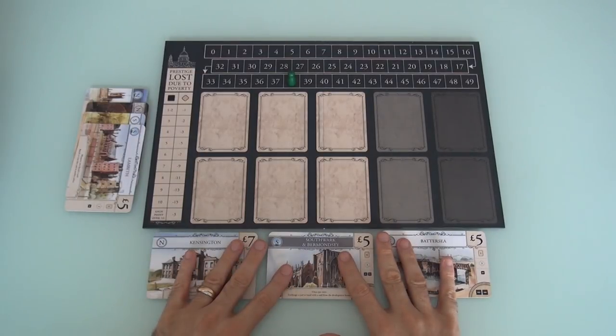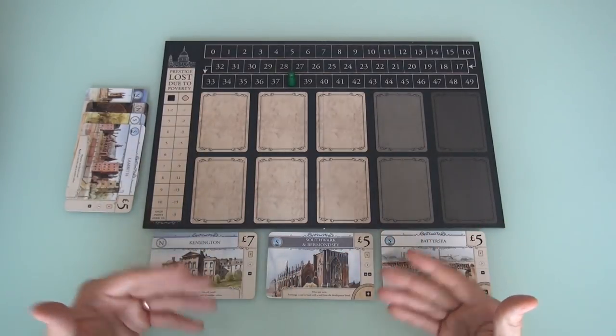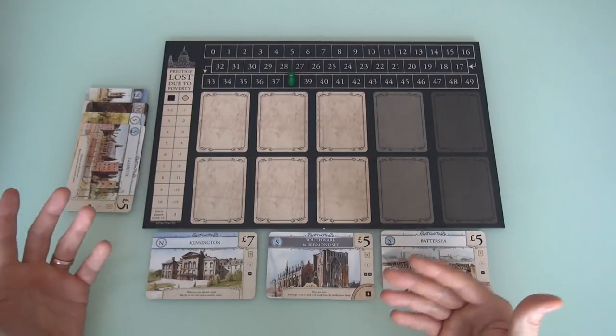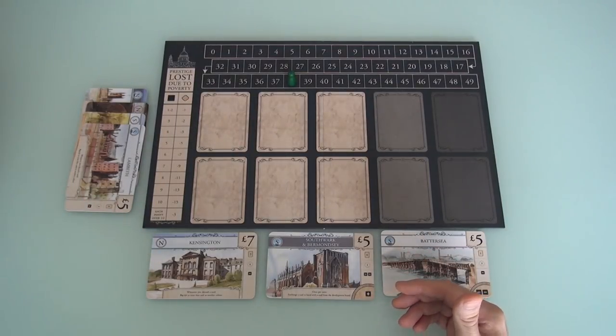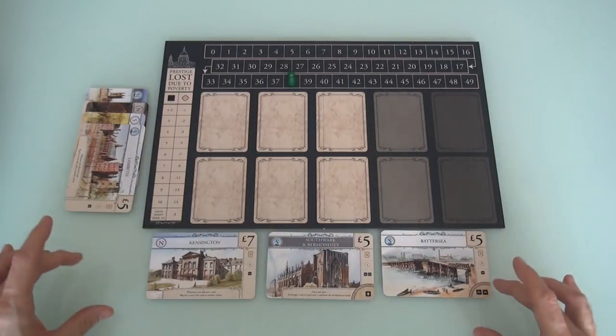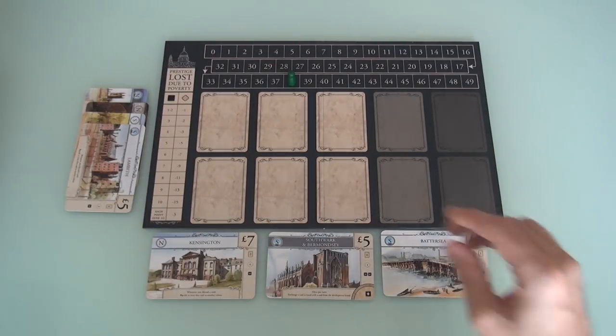That is a big deal and it has some small impacts. We don't start with any poverty now. Also, there are I think six or seven fewer cards in this game than there were in the original, because there are no schools in the A, B, or C deck. Schools' functions have been added onto regions. That's another thing as well.